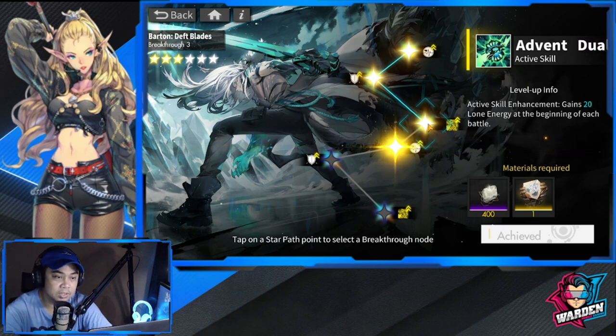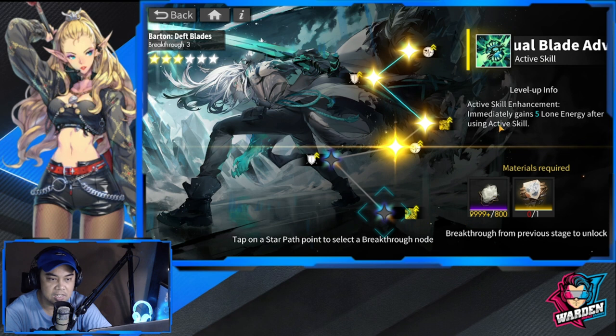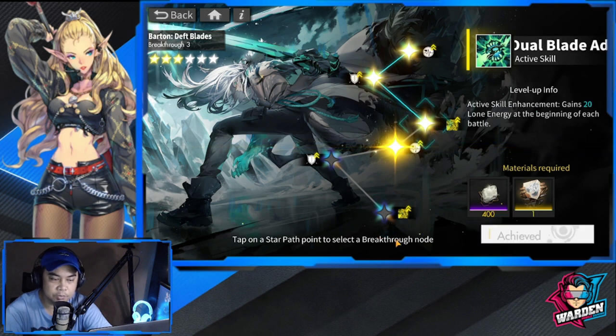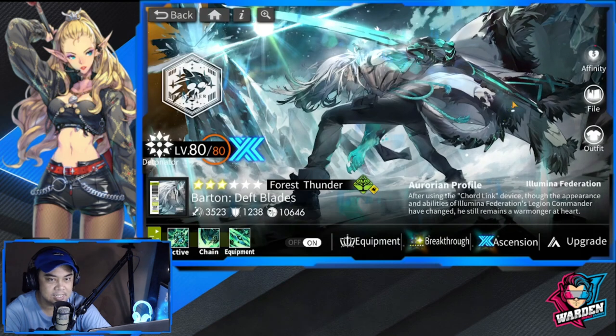The next breakthrough increases max HP and defense. The last one is active skill enhancement — immediately gains 5 Lone Energy after using active skills. This adds to his total; it's not really a must, but breakthrough 3 is a must. This breakthrough gives him more sustained Lone State because of this energy gain.